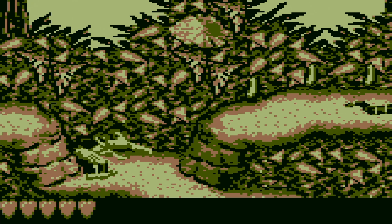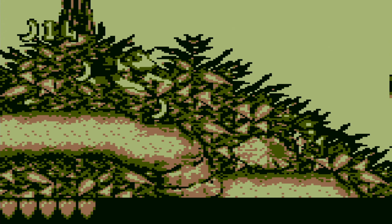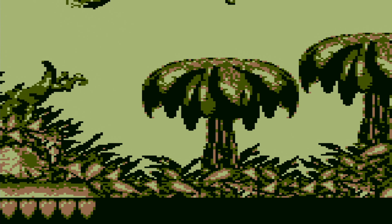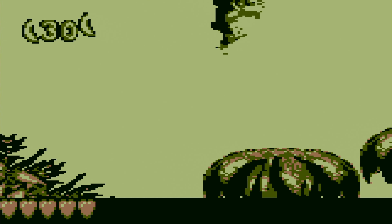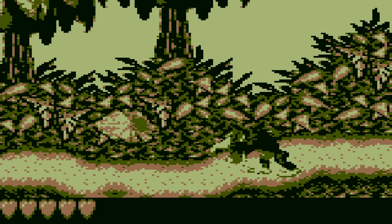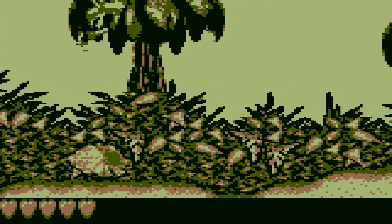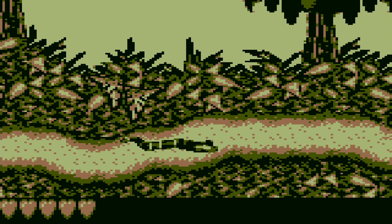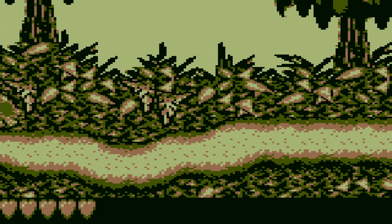Besides that, we have the regular enemies we know — the slipas, the critters — and the bananas to collect of course, 100 for a 1-up. They're going to be spread everywhere, and you can already see what this game is about. It is basically Donkey Kong Country, just on a Game Boy system instead.